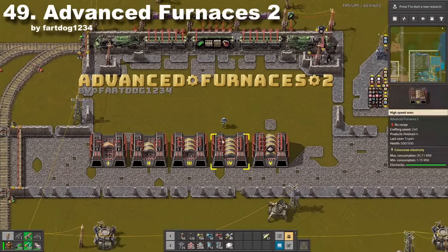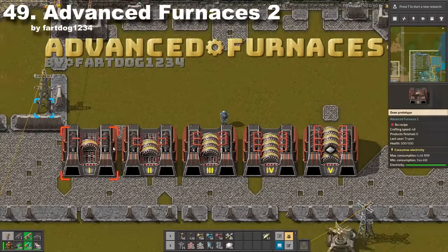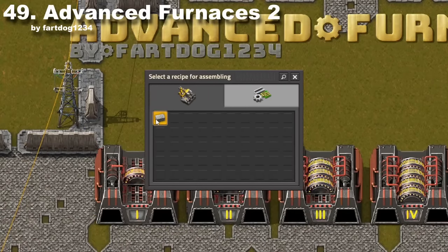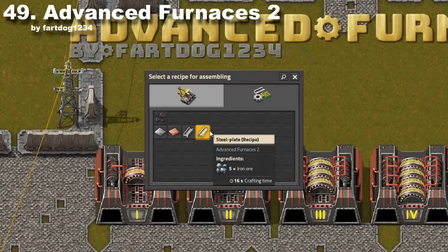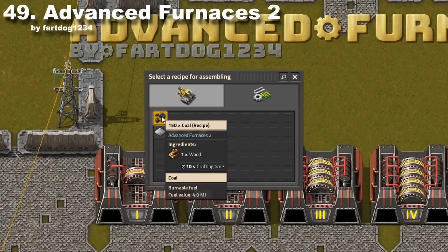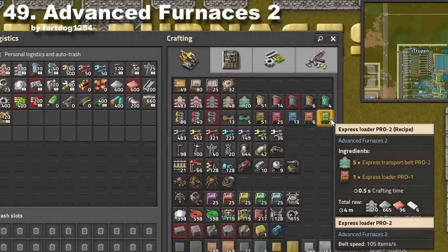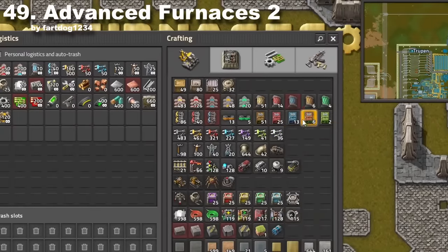This mod adds five new furnaces so you can upgrade your smelters to even more tiers. A nice feature is the ability to choose a recipe for each furnace. It also adds two new recipes to make steel directly from iron ore and to make coal from wood. Since those furnaces are very quick, this mod also adds loaders and even faster builds.